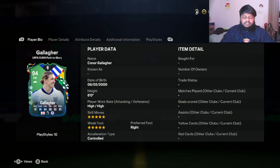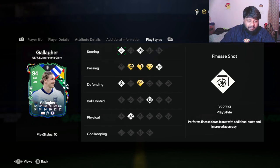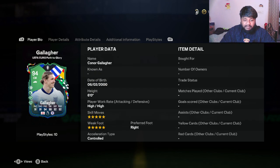If you're interested in this card, you'll want to know about the stats, play styles, and his five-star skill moves and five-star weak foot as well. His preferred foot is right. He has a high attacking and a high defensive work rate. You can play him at attacking mid and CDM - he has really good stats for a center midfielder.